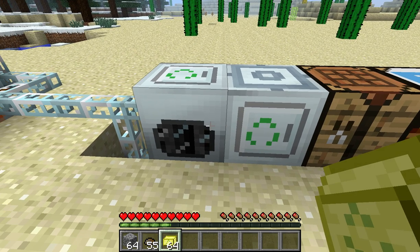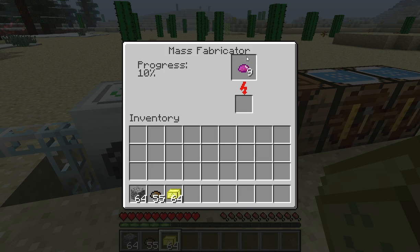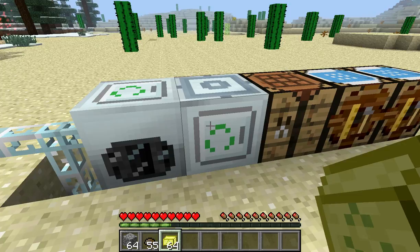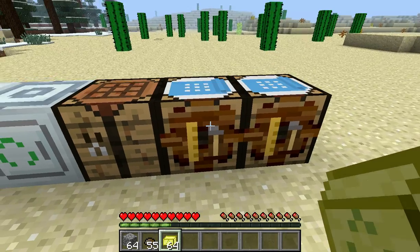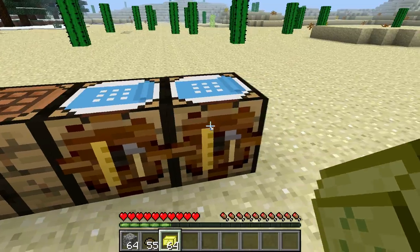I'm in my 1.2.5 test world going to show you about the Recycler and the Mass Fabricator. The Mass Fabricator produces the UU-matter that I've made so many videos about, in the cases where you make the oh-so-lovely diamond and iridium ore.